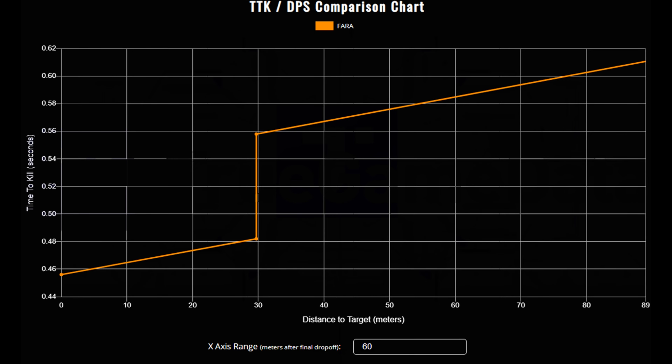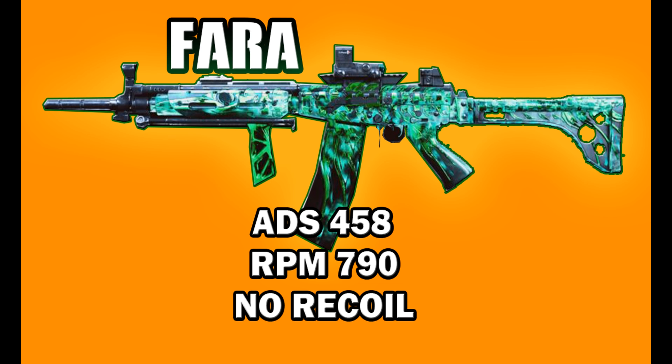If you're getting headshots, the time to kill is absolutely outstanding — it's going to be under 0.45 seconds. It is absolutely amazing. Long range, short range, mid range, I was just having a blast with this gun. You can ADS in 458 milliseconds, and it has a fire rate of 790 rounds per minute. This gun has no recoil with this build.